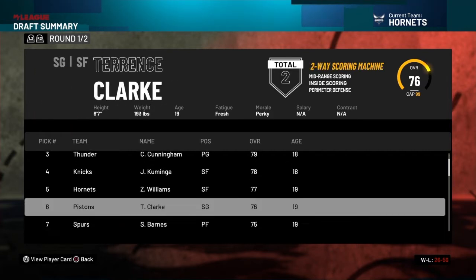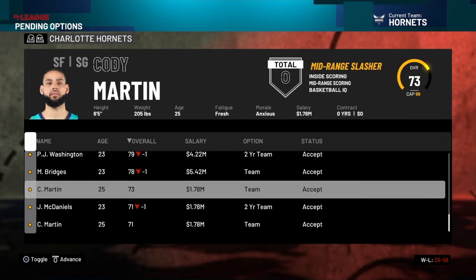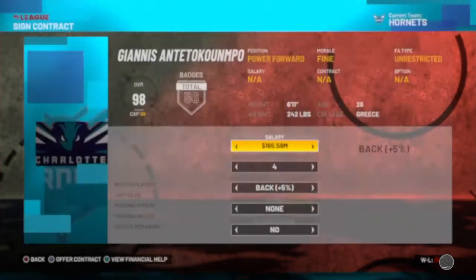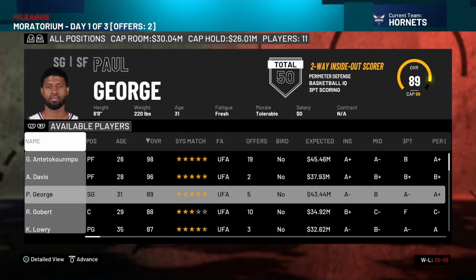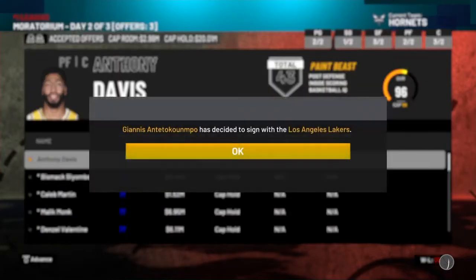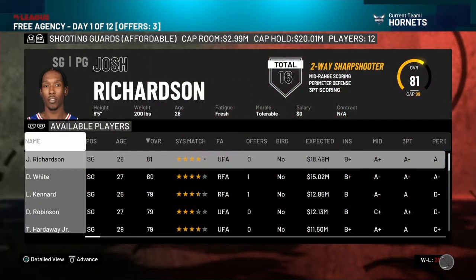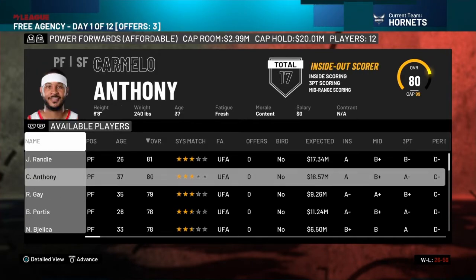Mitchell Robinson accepts, PJ Washington, Miles Bridges — everyone. I don't really want Caleb. The main person I need to resign is Malik Monk. I'm going to try to offer Giannis Antetokounmpo and Anthony Davis as much money as possible because I really want to sign a star player. Anthony Davis is so fine with coming aboard — I am so fine with that. We have Anthony Davis now, which is awesome, and we still have a bit of money left.